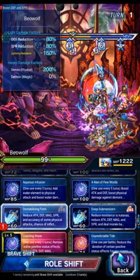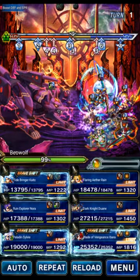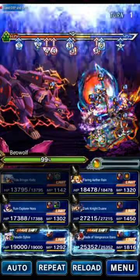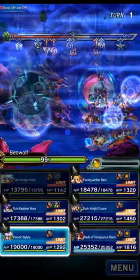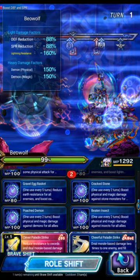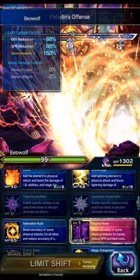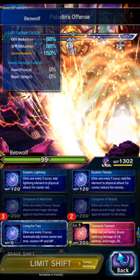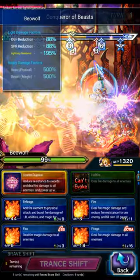Kaito will use Crashing Waves to break the boss as well as dispel. Sylvie is going to apply Offense, Bolt Egg, and Demon Killer on Rain. Nora is going to replace the field and apply Beast and Machine Killer.